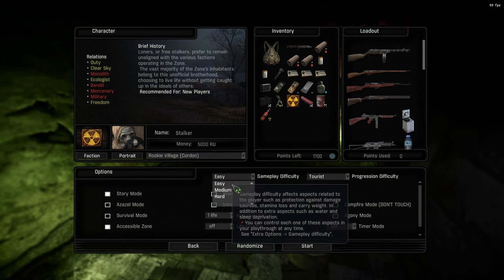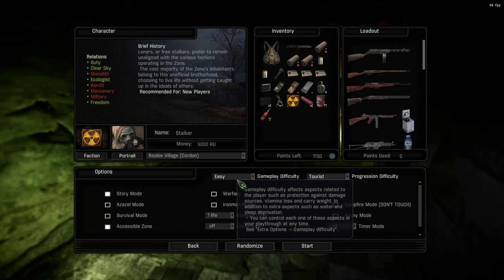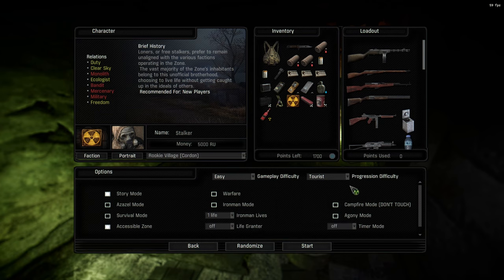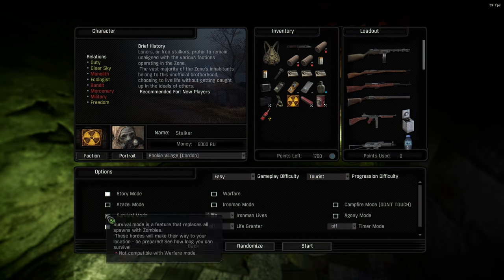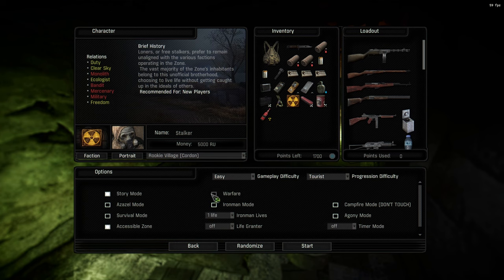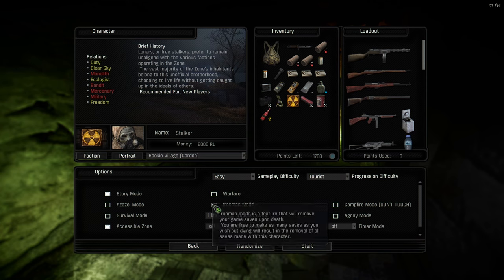Gameplay difficulty is self-explanatory: easy, medium, or hard. I usually play on medium Tourist because I like having lots of points. Moving to the options menu — if you hover over any of the boxes it'll tell you exactly what that mode does. Note that some modes are not compatible with each other — for example, warfare mode is not compatible with story mode or survival mode, so bear that in mind.